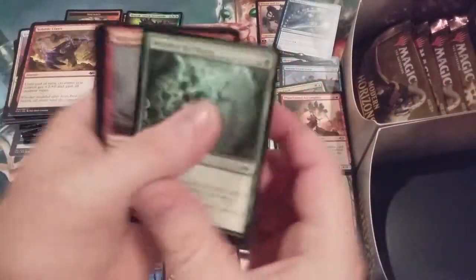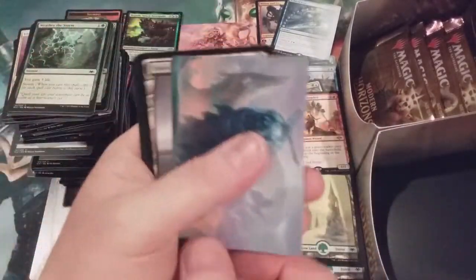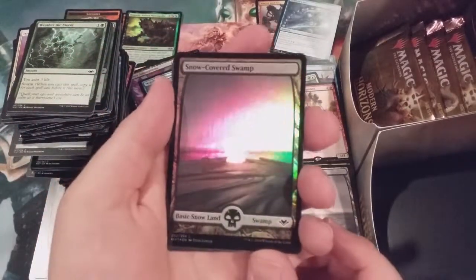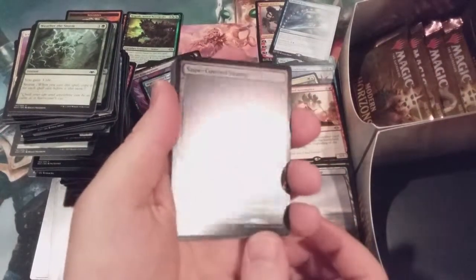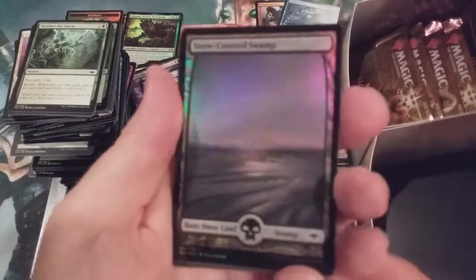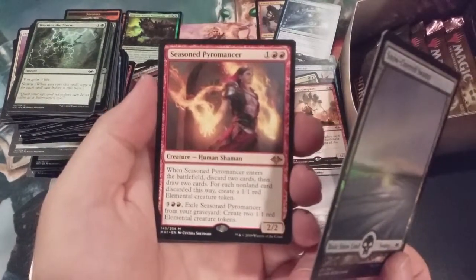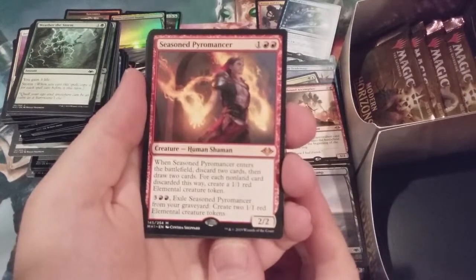Battle Screech — get some birds into play, flashing and splashing back some birds. Chiller Pillar. Snow-covered swamp — foil full-art snow-covered swamp! You can see the snow in the background through the foiling — that is just awesome. And a Seasoned Pyromancer — non-foil version. We grab mythic number three, and it's a Seasoned Pyromancer!